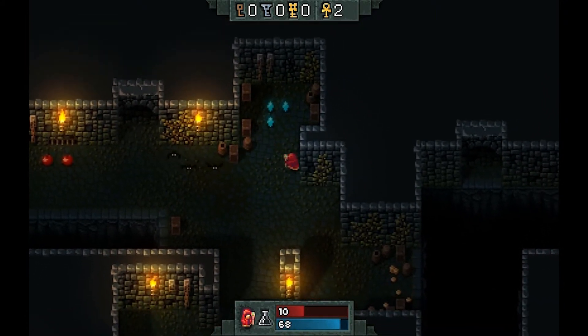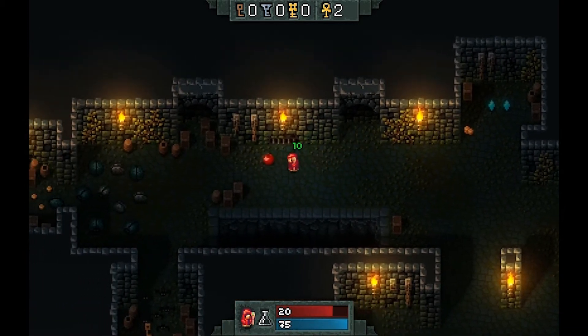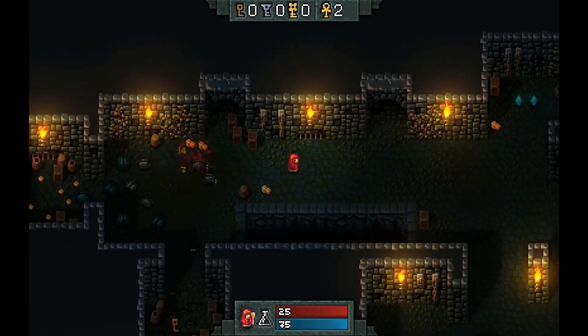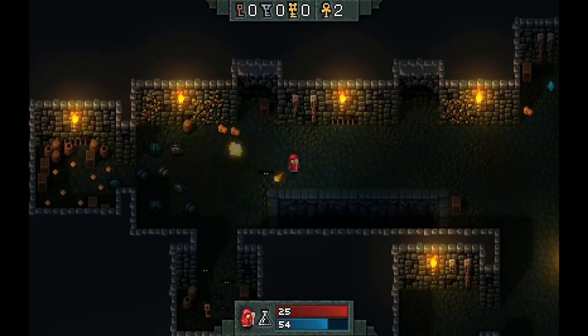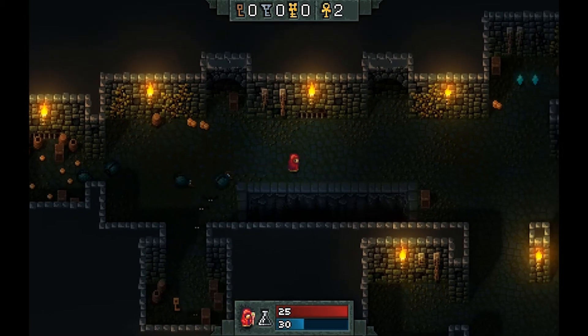Oh, damage numbers! And what are those? They're mana crystals, they would appear to be. Some apples too — sweet, crunchy apples from my wizard. Have some of that, you bastards!